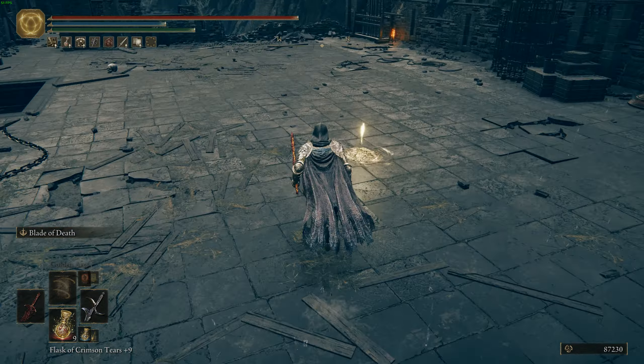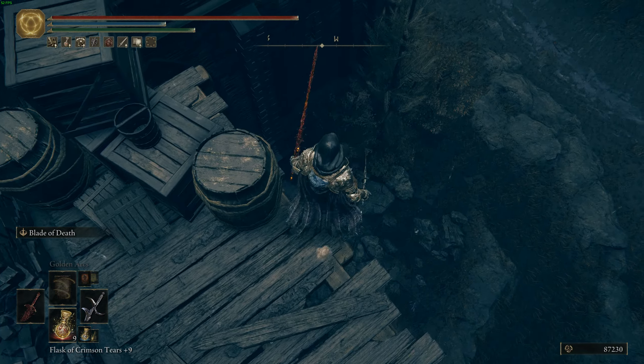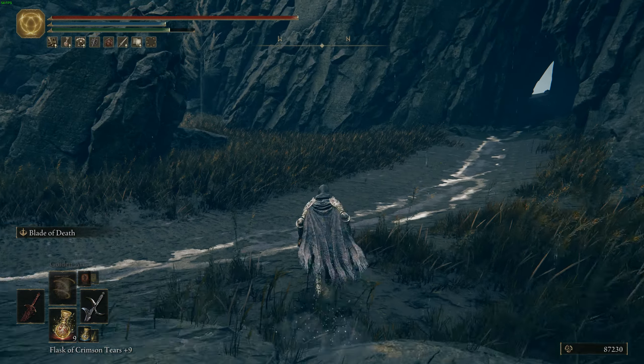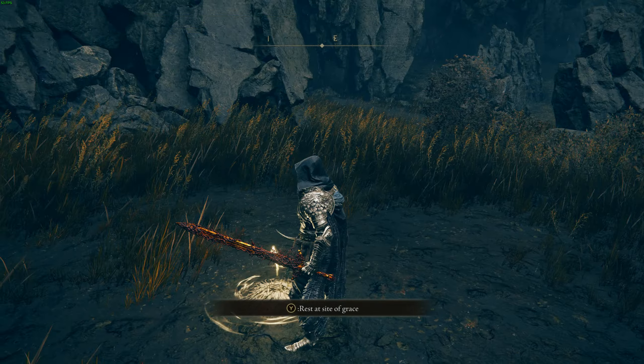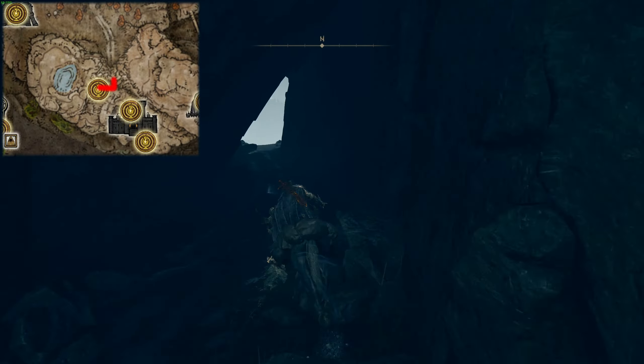Light this Site of Grace here, then continue past it and jump off right here — it looks high, but you will be fine. There is also another Site of Grace over here. Light it, then hop back on Torrent and head north through this little tunnel.